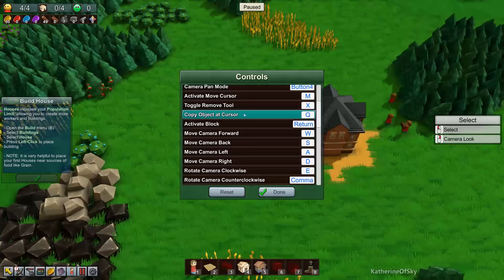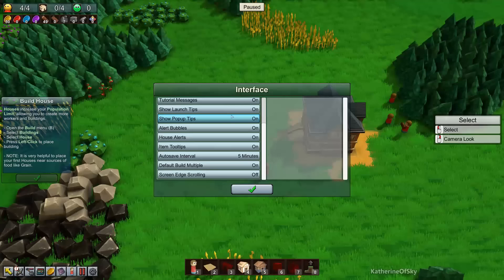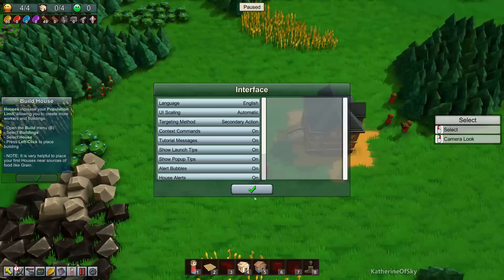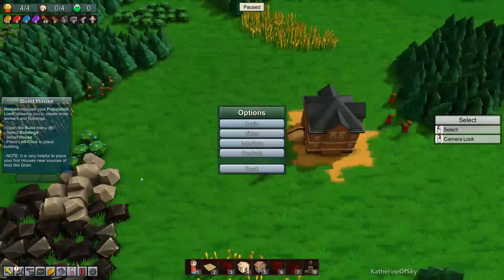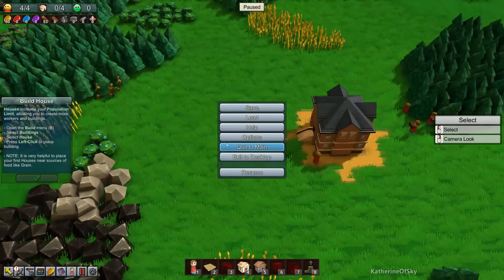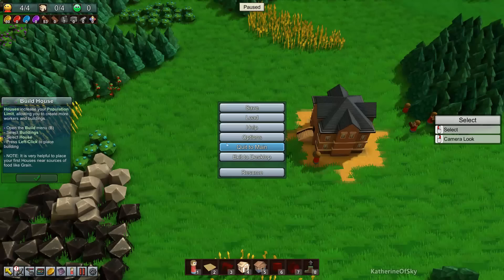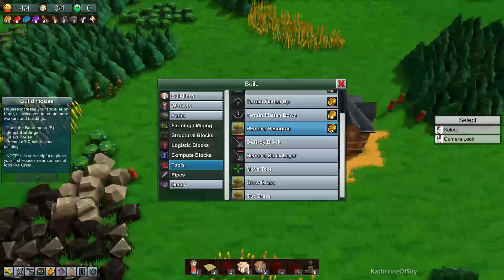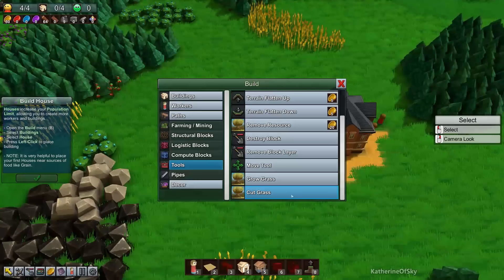We have options now — stuff controls, you can reassign all of this as you like. There was a tip to use copy object cursor — it was on C, I've changed it to Q because I love using Q as the eyedropper tool in other games. You can change everything you want. There are also audio, video settings, and the interface — UI scaling, targeting methods, and tutorial messages if you don't want those. The launch tips at startup are really, really useful.